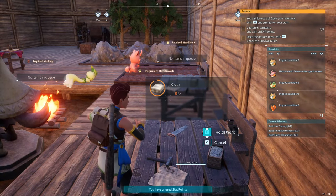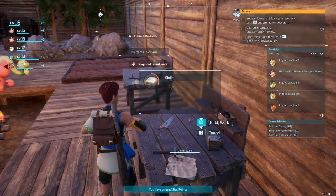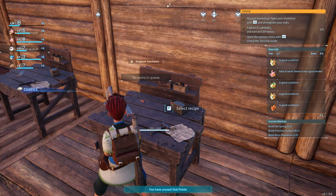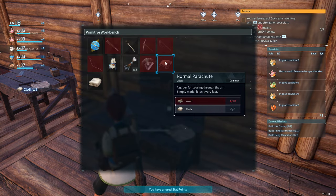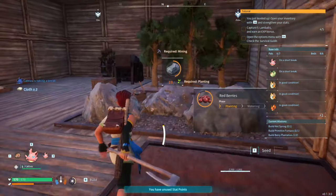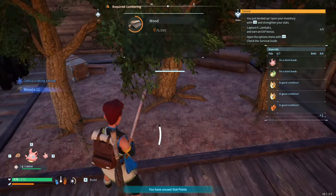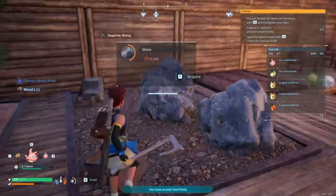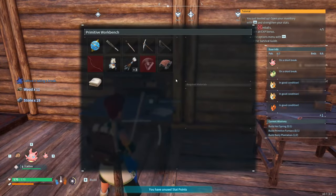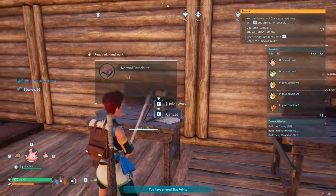We've got our arrows, and now we just need to make our power spheres. There are two ways to acquire wood — we can go hit a tree or come over here where there's already 11 wood and some stone we can grab. That gives us what we need, so we can go ahead and make our normal parachute.